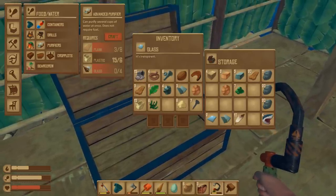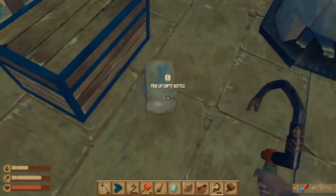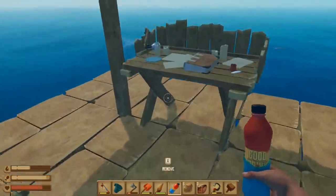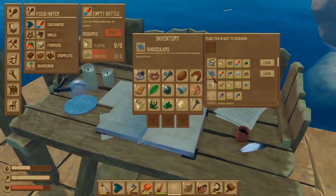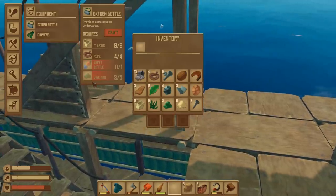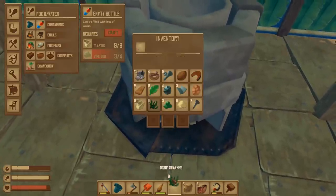We're still waiting on the advanced purifier — we need two more glass for that. I have enough for the grill though, which is actually pretty cheap, surprisingly. I have a lot of vine goo, so let's craft the empty bottle. What can I eat here? Let's eat an egg. So this container holds multiple things, but I have no choice but to put it on the research table so we can finally get to these items. And there we go — now we have the oxygen bottle, which provides extra oxygen underwater, and binoculars as well. Let's see how much the oxygen bottle costs.